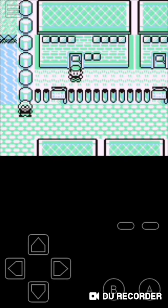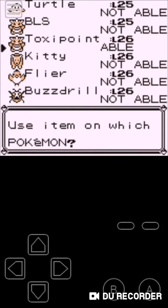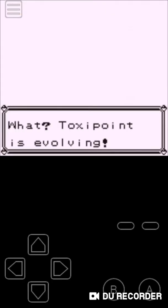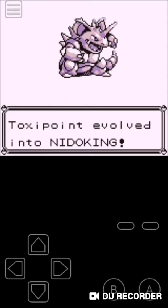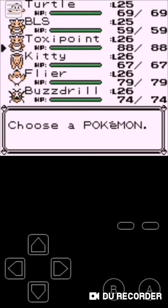But first, I'm going to go to my item bag, take a Moonstone, and it is time for Toxin Point to evolve. Toxin Point is evolving! Finally, final evolution, guys — Nidoking. Toxin Point evolved into Nidoking. Now we have three fully evolved Pokemon.